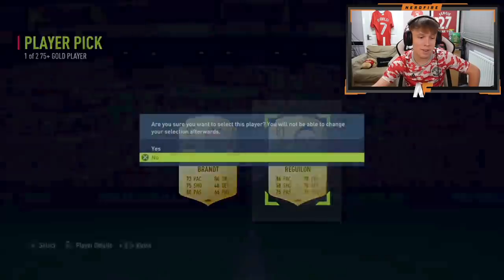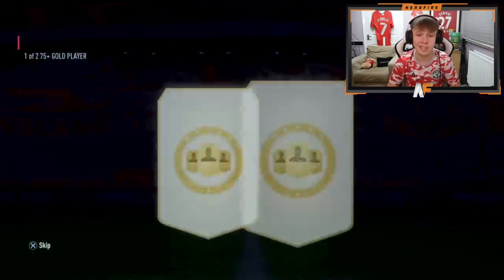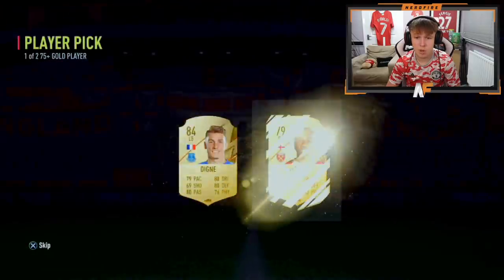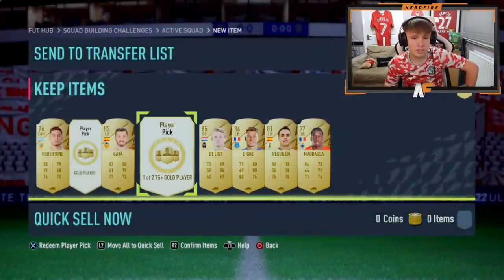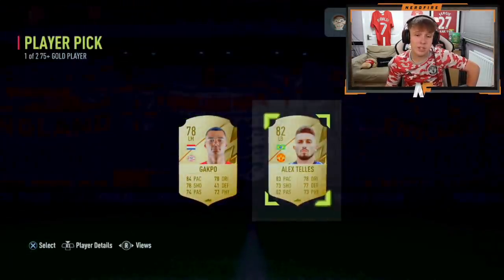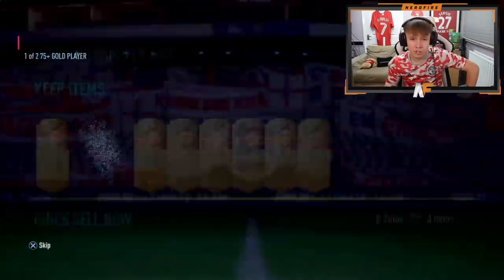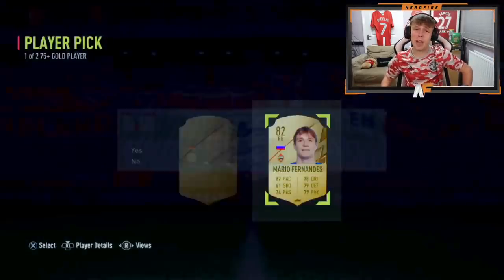Player pick number four for Finn: two 81s, Reguilon or Brandt — not bad either. That's halfway through for him, no walkout yet but the highest rated is Bonucci. Third to last: another 85 — he's got an 85 and an 84 so far out of these eight, that's solid. The penultimate one: Tellez, 82, not too bad. And the final player pick for Finn — do we see a walkout or a Road to the Knockout stage? Sadly not, but it's going to be an 82. A solid batch of eight that time.